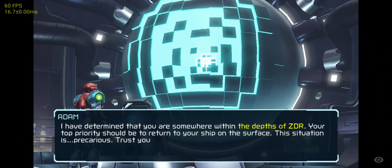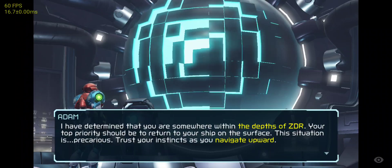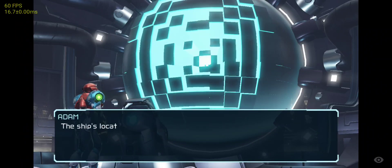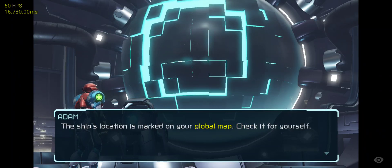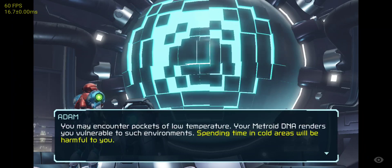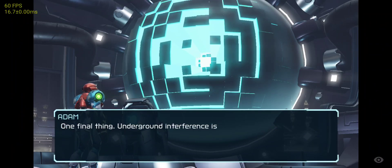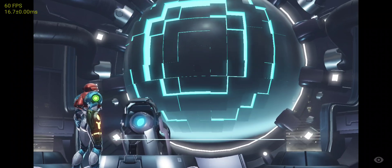I have determined that you are somewhere within the depths of ZDR. This planet appears to consist of multiple areas. You may encounter pockets of low temperature near Metroids. There are many such cold areas scattered. One final thing: underground interference.